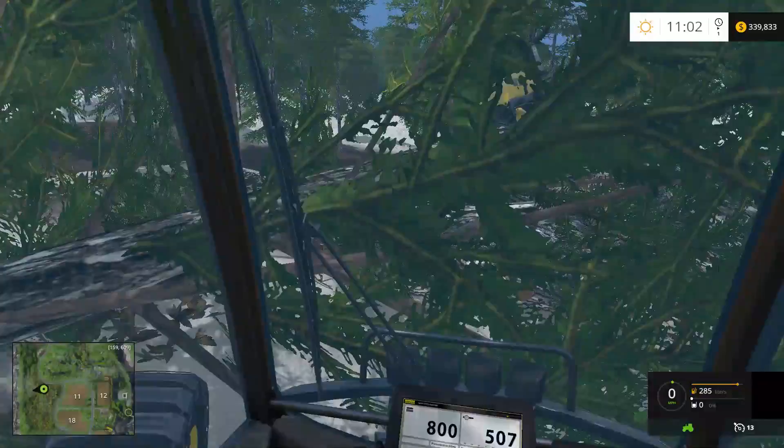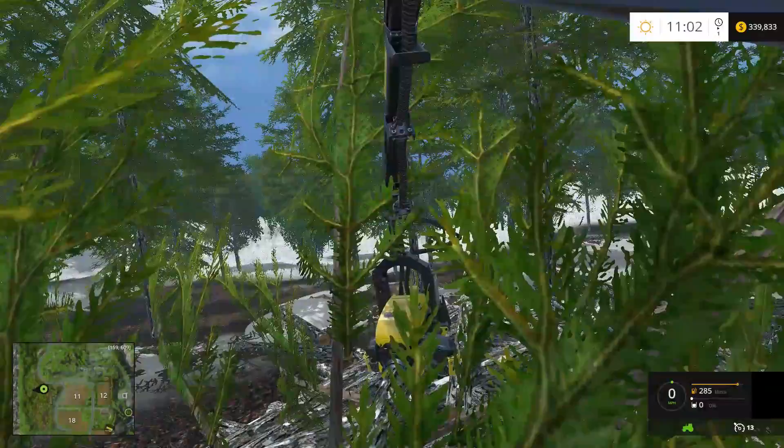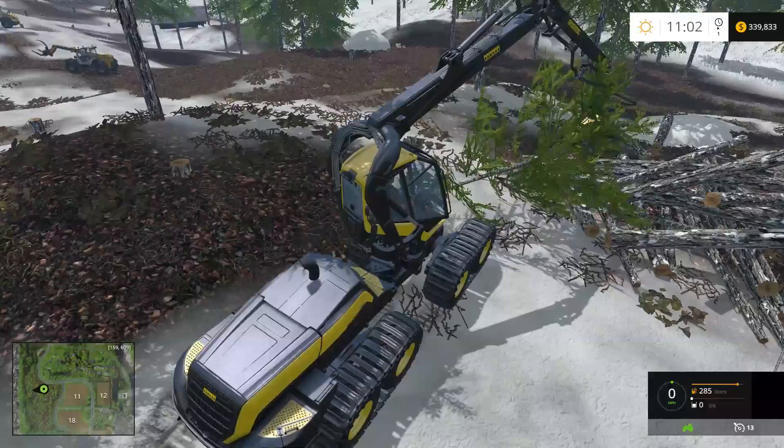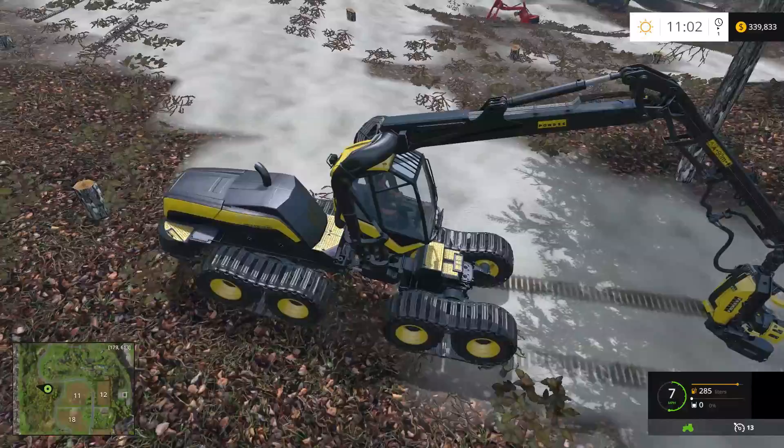I did have one log that kind of glitched out on me — wasn't really anything wrong with the log itself, it wasn't a ghost piece or anything — but something about the log and this Ponzi Scorpion here, it did not like it. It was just throwing this thing all over the place. I'm not sure what the issue was really. Only had one like that though — everything else has been good so far.